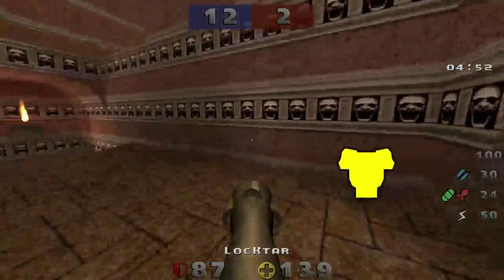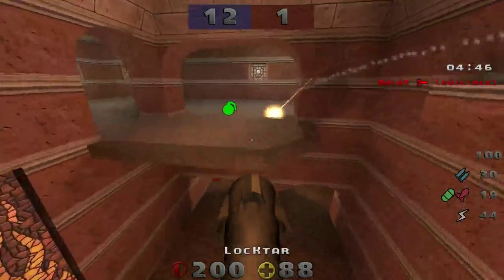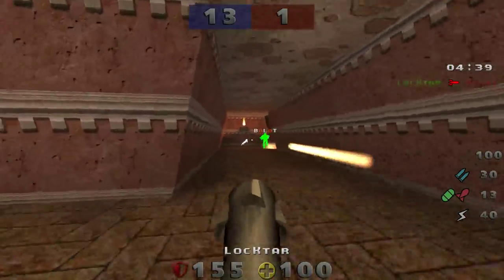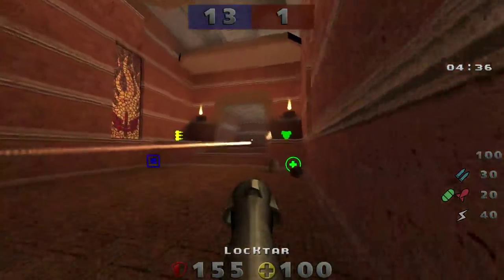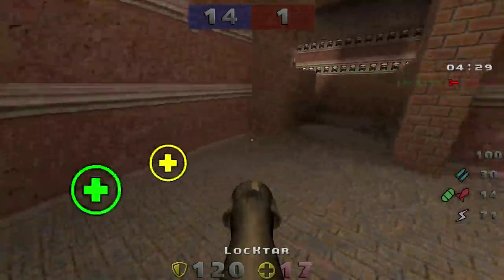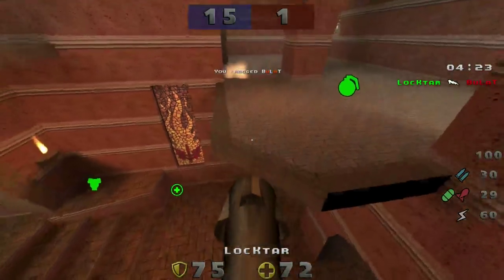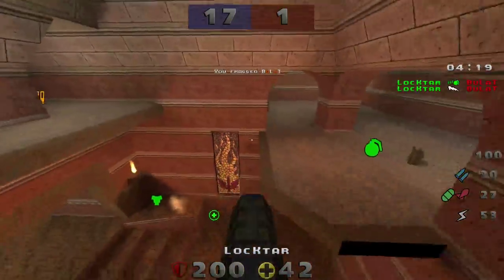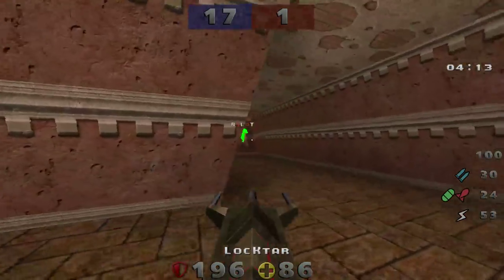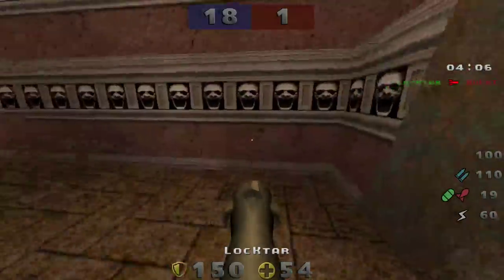Loktar misses a rocket jump, but it's not gonna hurt him too much — he knows the yellow is up and the red should be up soon. He could go for that — kills himself! There's the red. He's damaged below 100 so he knows he's got about 20 seconds until mega spawns. That's a dangerous attack, but it works out for Loktar. He's gonna miss the mega — but not the red now. That's a nice grenade straight to the face. Loktar is actually dominating this first game of the series — 18 to 1 with 4 minutes remaining. Mega is picked up by Bulat.